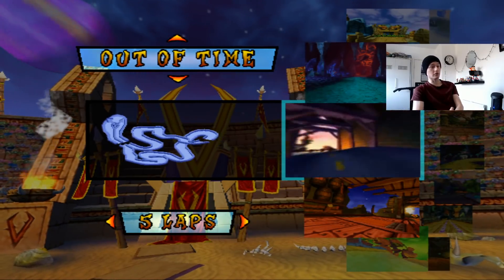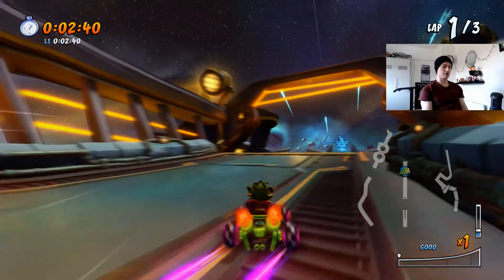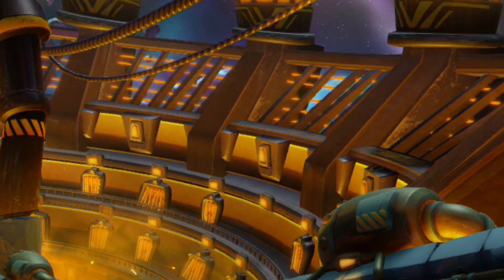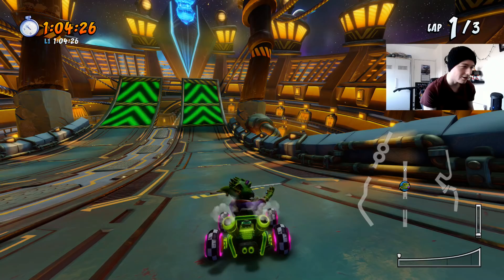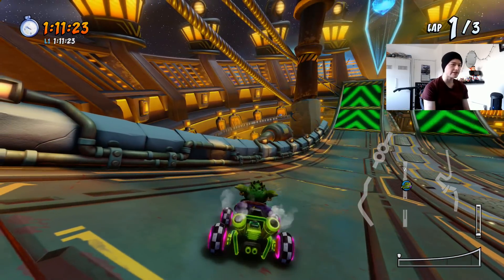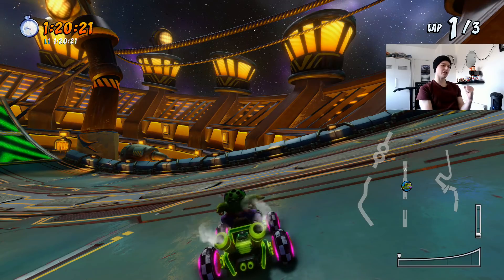Now let's go on Hyperspaceway on Nitro Fueled and compare the two. Let's check out how different this version of the track is. First thing that you notice — the stadium — it's completely empty. Velo's minions just didn't feel like coming today. Wait, what is that over there? Kind of looks like Zam — at least there's one thing watching us. Either way, it's not exactly how it was in the original with all the minions cheering.